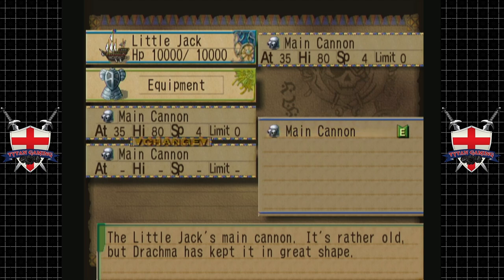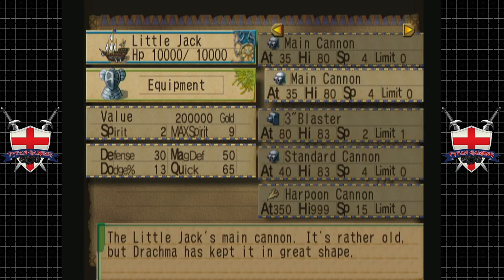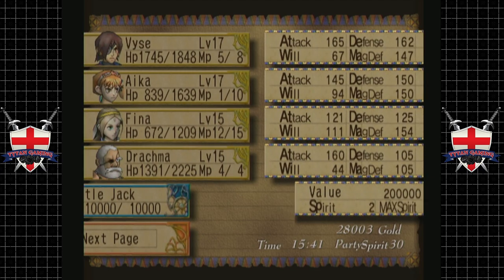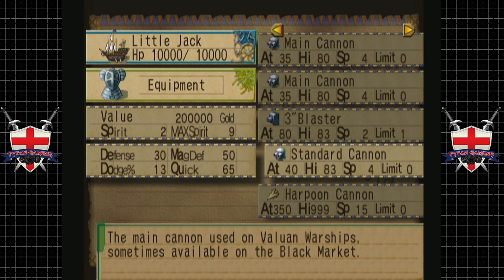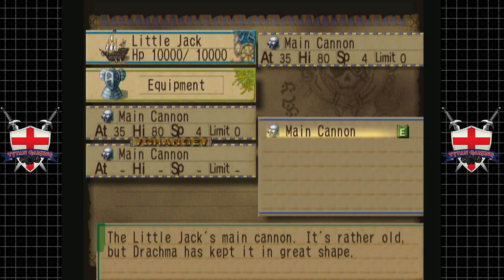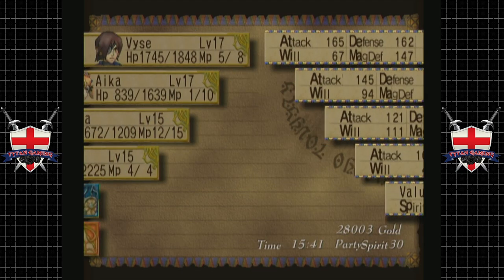We've got main cannons and a standard cannon — main cannon used by Valiant Warships, sometimes available on the black market. We're pretty undergunned, actually. But we also have a magic cannon, I believe, which might be worth adding in. How does the magic cannon work? I'm sure we found one. We'll figure it out anyway.